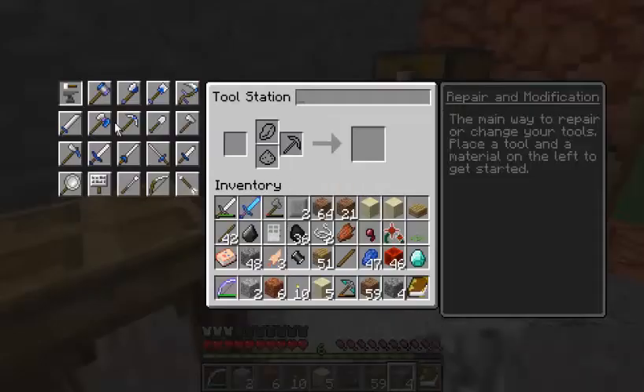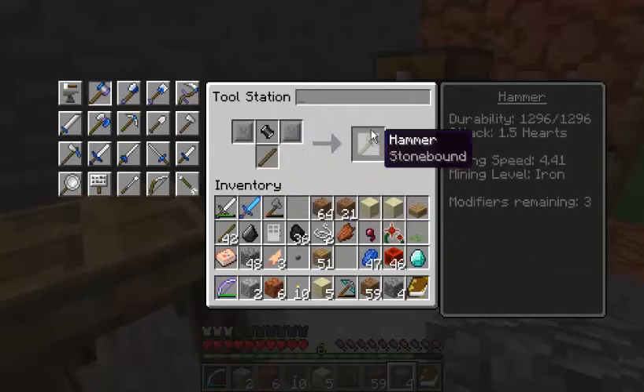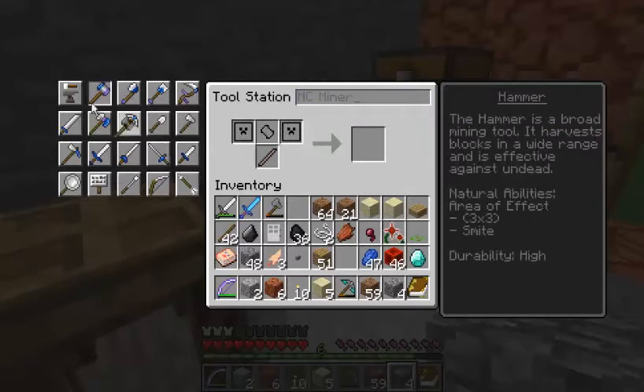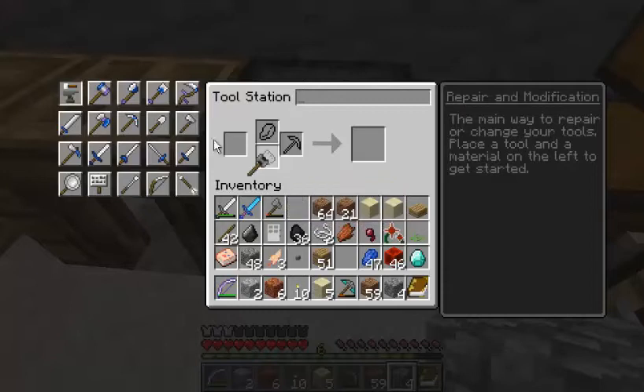We'll see. Over here in the forge, we'll put the flint hammerhead in, we'll put the stone large plates, and we'll put the wooden stick. We'll call this MC Minor. So now let's just throw it around, because it's not exactly a heavy hammer apparently. Let's edit it up, let's give it that diamond tip which it needs.